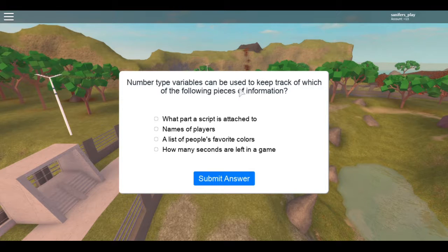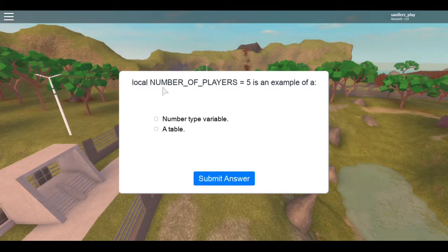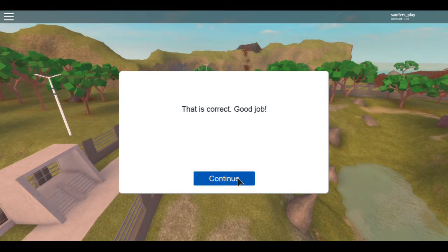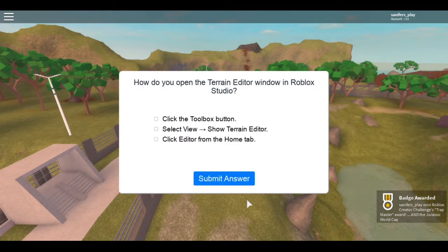Number-type variables can be used to keep track of which of the following pieces of information? You can use them to harm or heal — True. Local number of players equal to five is an example of a number-type variable — that's correct. We got the second item! Now let's go to the fifth challenge.